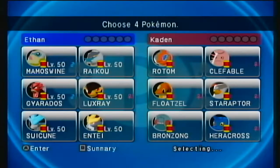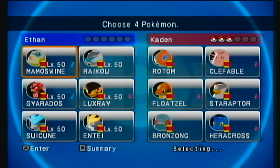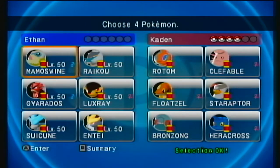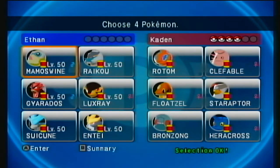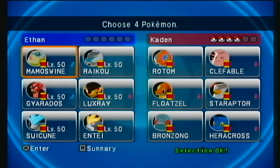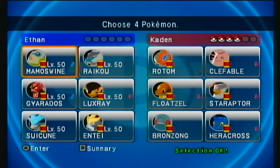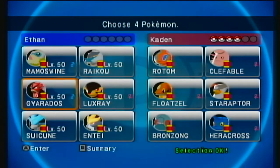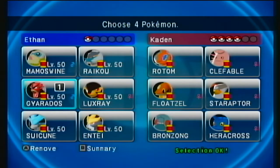Alright, the next opponent has Rotom, Clefable, Floatzel, Staraptor, Bronzong, and Heracross. From this person I definitely remember — Clefable always leads, though they generally switch what they pair it with. Since I know they always lead Clefable, we're going to lead Gyarados for Taunt so we can take care of that Clefable.